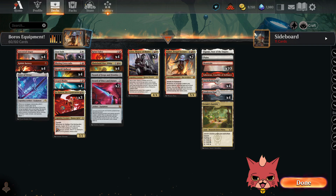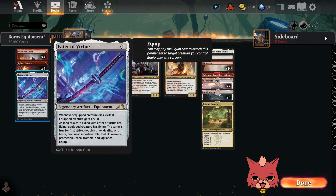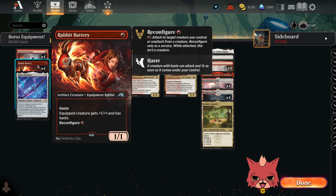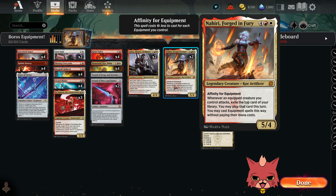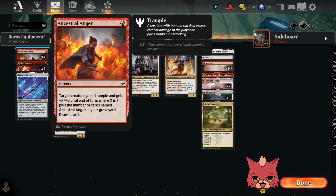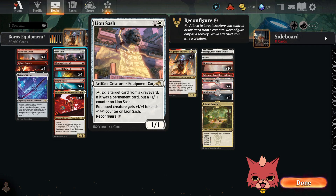Nahiri is the only new one from Aftermath. We have a single Eater of Virtue — just a solid piece of equipment overall. We have 4 Rabbit Batteries, probably the best piece of equipment in here. We got 4 Ancestral Angers. The idea of Anger is the Trample can go a long way in a deck like this, but also we have other ways of seeing cards off the top of our deck other than Nahiri. When you do see Ancestral Anger, casting it and getting that card draw is pretty powerful. The sorcery aspect is gonna be important too for one of our equipments.